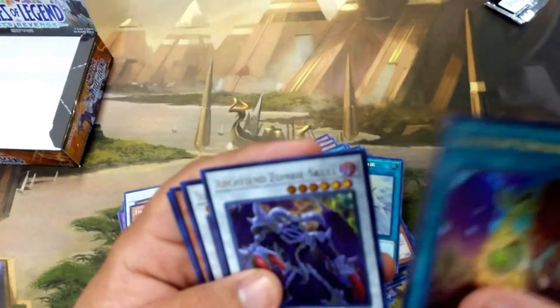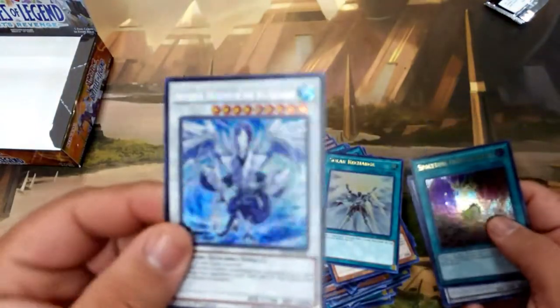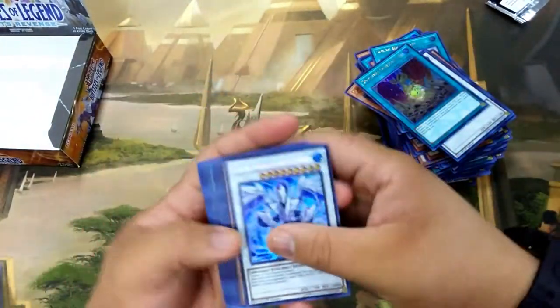Going on to the last pack — let's see if we can pull that third Minerva. That would be so insane. We have an Archfiend Zombie Skull and another Trishula. So let's go over a quick recap of the Secret Rares here.